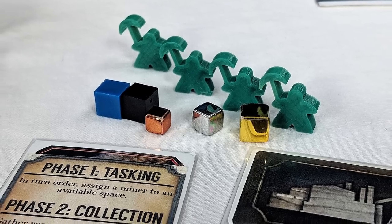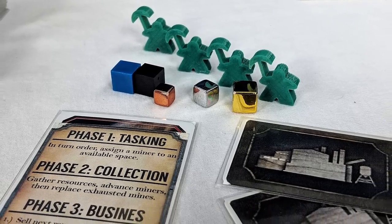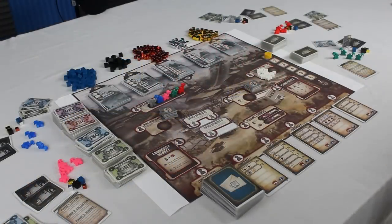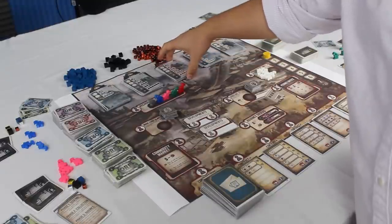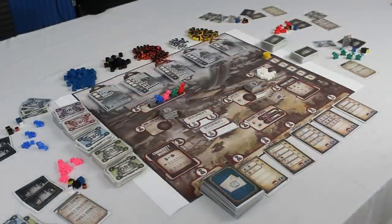Every player takes a reference card, one of each resource, and draws two building cards off the top of the deck. Keep these building cards secret throughout the game. Figure out who's going to be first player and give them the first player standee. The first player takes five dollars, the second player takes six, the third takes seven, and so on. Put your round tracker on number one and you're ready to start. Quick note for the two-player game: don't use copper at all, and only use contracts that have the number two symbol on them.